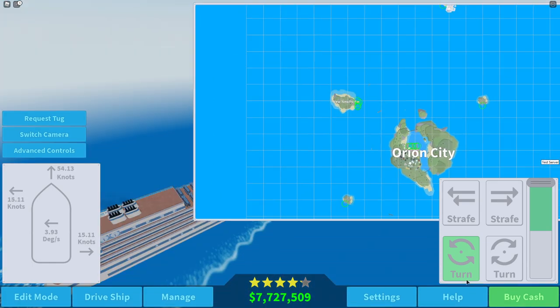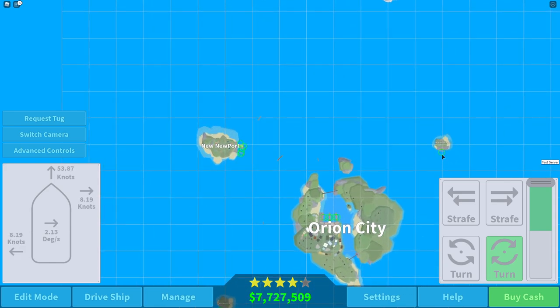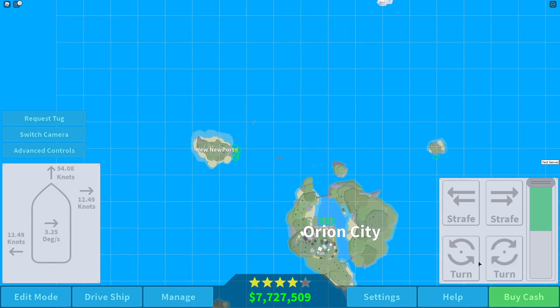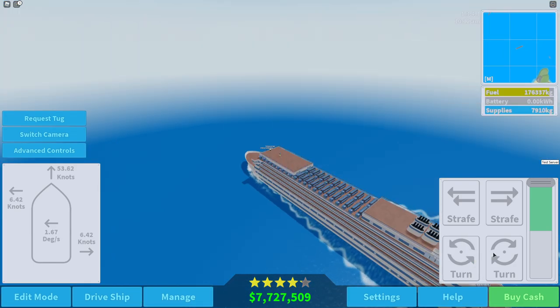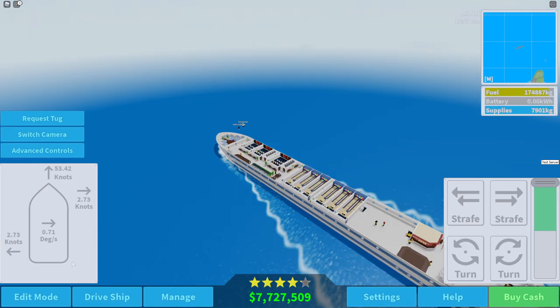We have plenty of fuel so we're just going to go to this place here - Placeholder Island. These islands really need names, I hope the developer can do that sometime. Oh my goodness it's so hard to control the ship because you try to balance out the turns but you can't really do that. Let's hop into edit mode again.